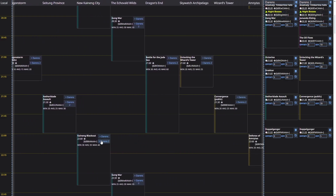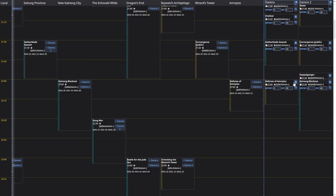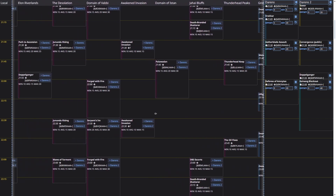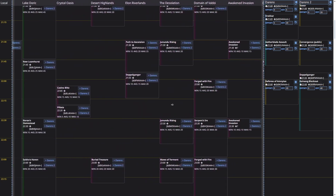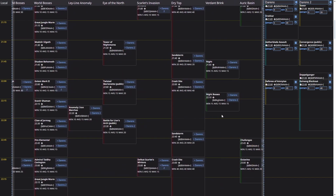At the top of the next hour, let's do Cannon Blackout on one side — even if it's not my favorite meta — and Defense of Amnitas on the other. Defense of Amnitas is a bit tricky because it actually starts 10 minutes before the top of the hour if you want to get proper map spawns. We can't put a negative offset right now, so we'll leave it and note that you need a bit of extra travel time — this should be fixed in a future update. After Edelbert we have time before Amnitas, so it works out fine.